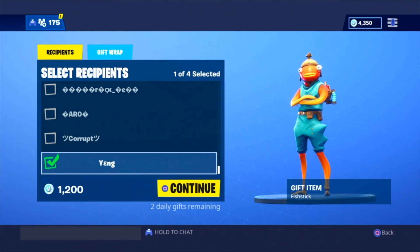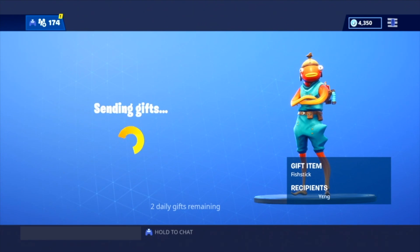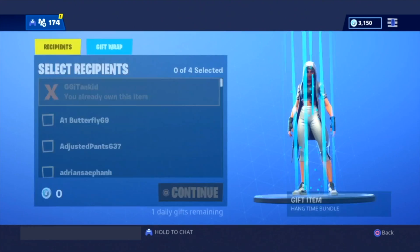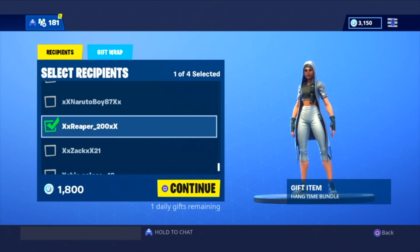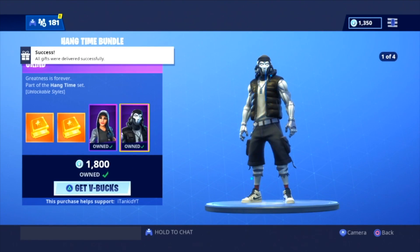He has it in like a weird font — whoa, how did he do that? Yang with the crazy name, Fish Stick coming your way, brother. Definitely a PC player. Success — second gift. Third and final gift. We'll do the Hangtime Bundle — we already have two Fish Sticks. Reaper, you've never won? I got Reaper — Reaper's getting the third gift. Reaper's been very active. Hangtime Bundle — Reaper 200, sending it your way, chief. That's a good bundle, dude — two challenges, two skins. Can't go wrong with that.